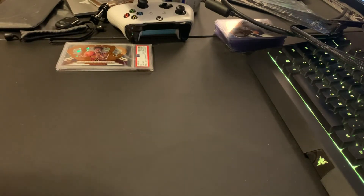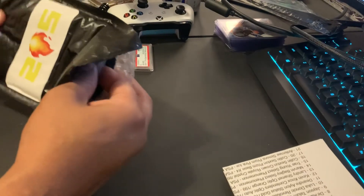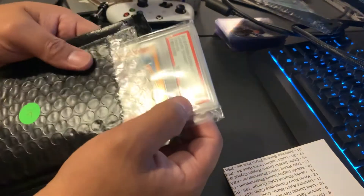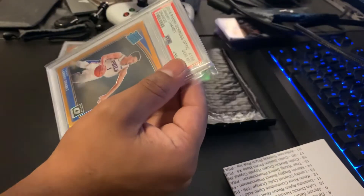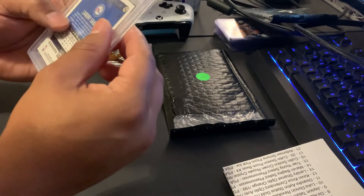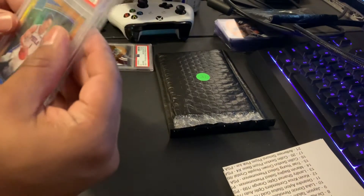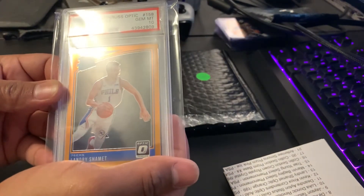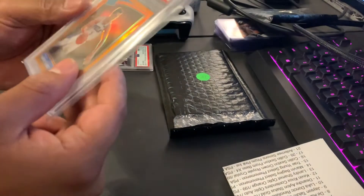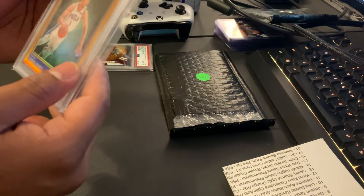Like I said guys, these are $65 shipped. He doesn't do them very often so I figured I had to jump on the opportunity to pick up at least two. And here we go — ooh, Landry Shamet! Optic, this is pretty sweet — 99 out of 199. This is awesome, gem mint 10. Landry Shamet rated rookie orange. This is sweet, gem mint 10 as well.